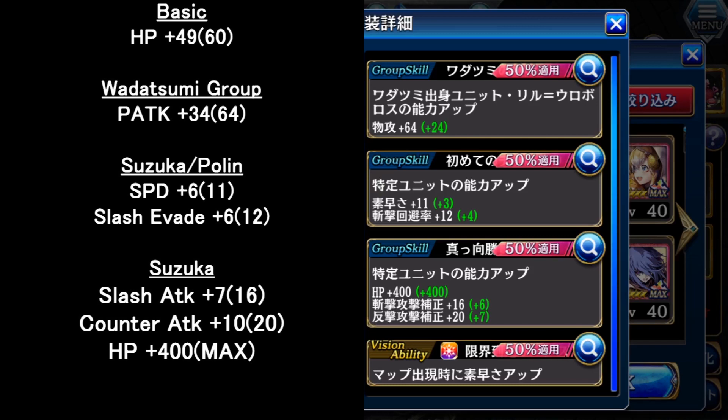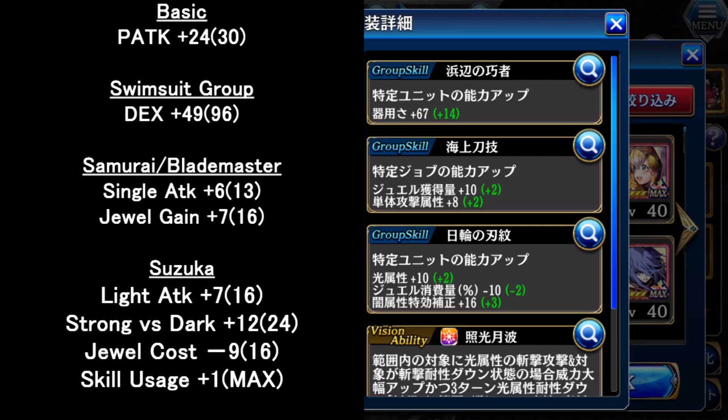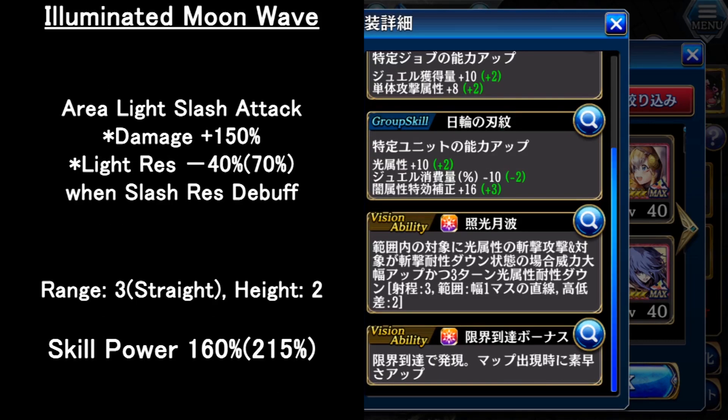The second mementos is a limited swimsuit summon mementos. The overall group skill increases much more than the free one, because of single attack damage up, light attack up, strong versus dark, and also reduces her jewel cost. If you master this mementos, the last group skill adds extra skill usage plus one, so all her skills have one more usage — you can use the powerful skills one more time. For the bridge ability, it's an area light slash attack, and if the opener has slash resistance down, this skill's attack power is boosted, plus light resistance down on the enemy for 3 turns. The range is 3 in one straight line. If you max break this mementos, the bridge ability power and the light resistance down are also powered up.